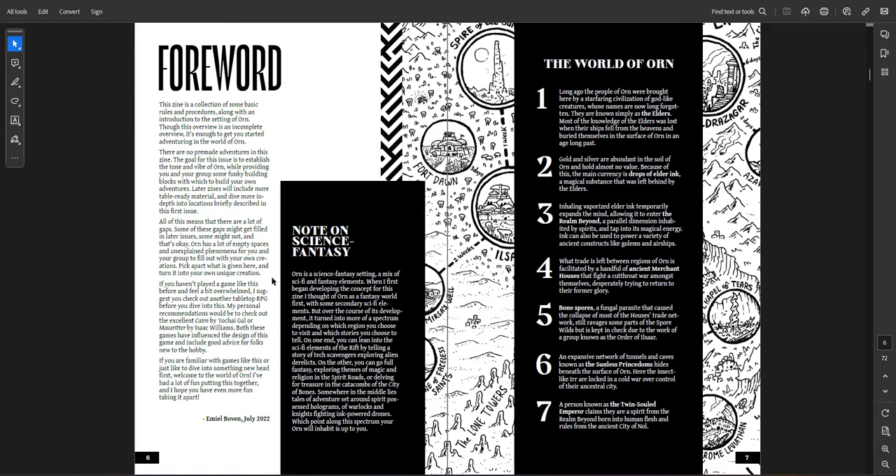There's a foreword with a note on science fantasy, which I think is really cool because a lot of us are familiar with more medieval fantasy. Science fantasy is an interesting genre that we often don't know so well, so he gives you a quick note on that, then a seven-point note on the world. Something like this is the way to go — here's a brief primer on what the world is, you can give this to your players. There's also a good play example right away.